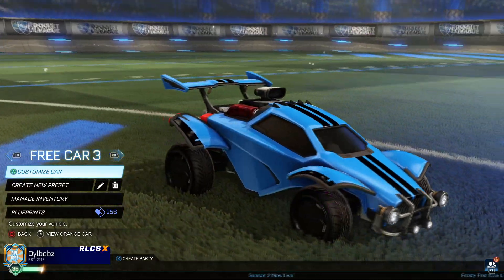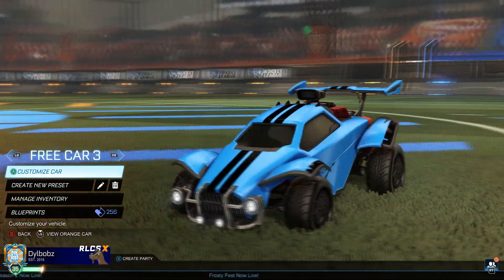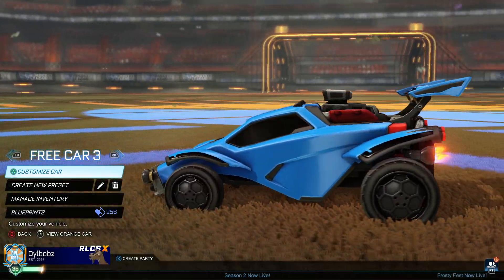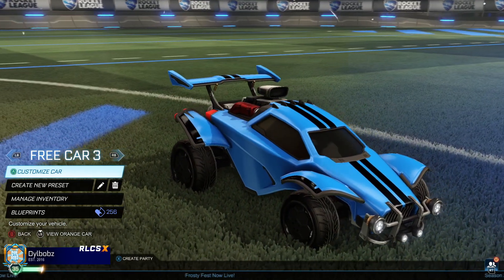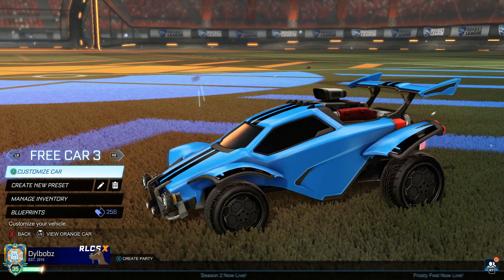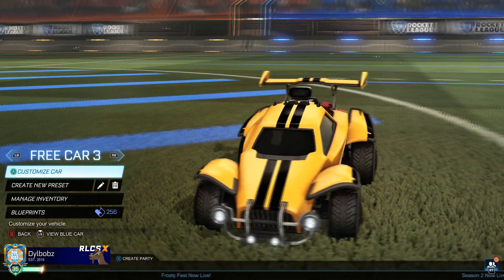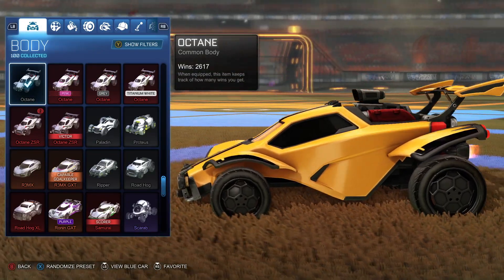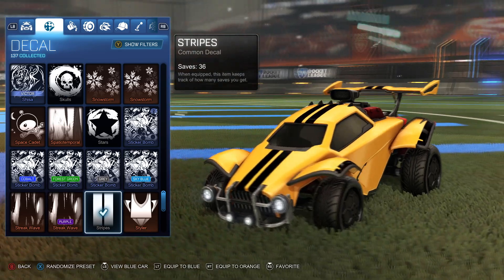Now the third car design — you guys are probably thinking this is simple. Yes, it's simple. But this is one of the best free car designs you will ever get on Rocket League — not necessarily because of creativity, but because it's so clean. Literally professional players use this car design. On Rocket League, people refer to these as try-hard car designs — very simple and minimalist because they just look so clean. What you're going to want is the Octane — the try-hard car. For the decal, go with the Stripes common decal for the Octane. It looks so clean.